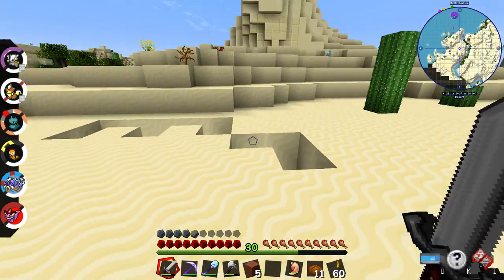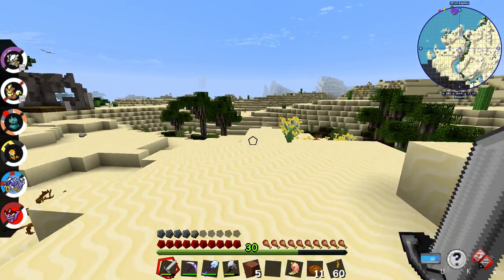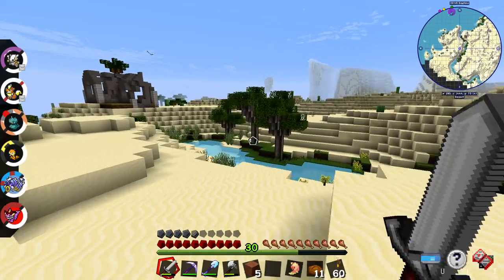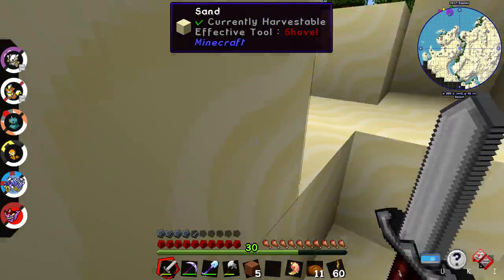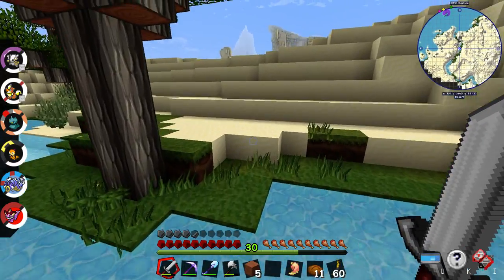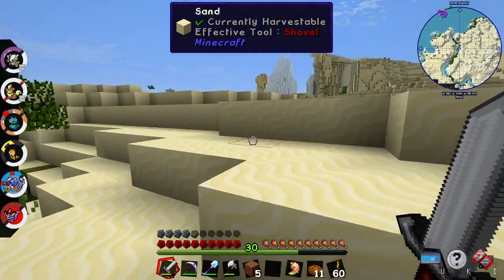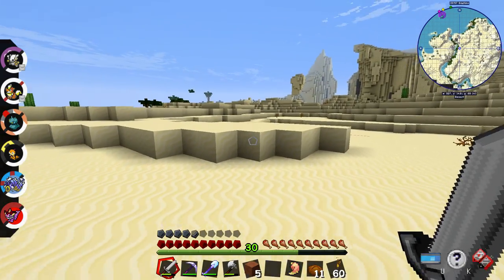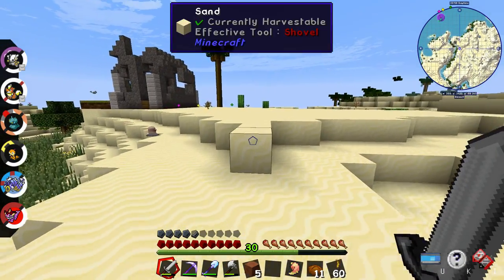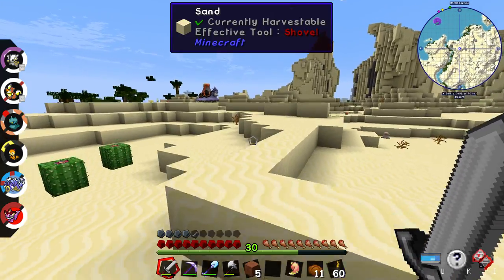Holes everywhere in the ground. No, don't want you. Could definitely go for a starter Pokemon - that would be cool to see. I have seen an evolution of Cyndaquil but I haven't seen its smaller form. It was Quilava, I think I saw.